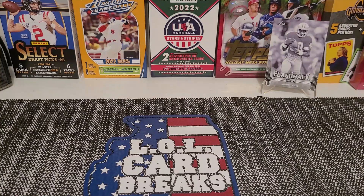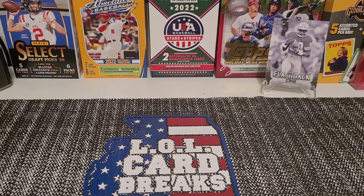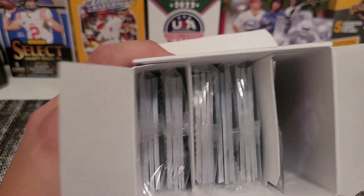If you guys haven't already seen — once we get to 50 subscribers, we're ripping a 1996 baseball box with former MLB player and World Series champion Scott Spiezio. We're gonna be ripping that with him. Okay, here is what the Sage box looks like.